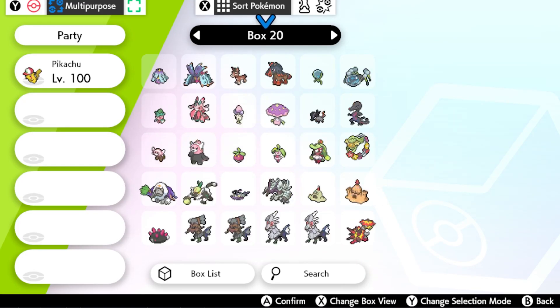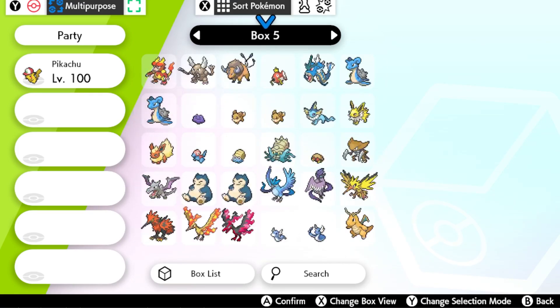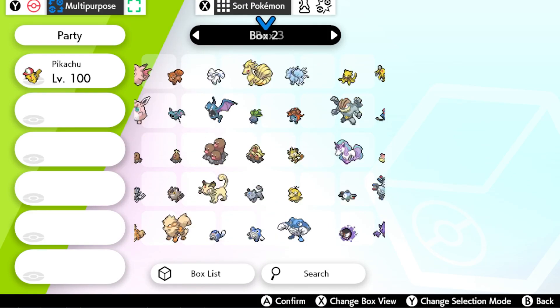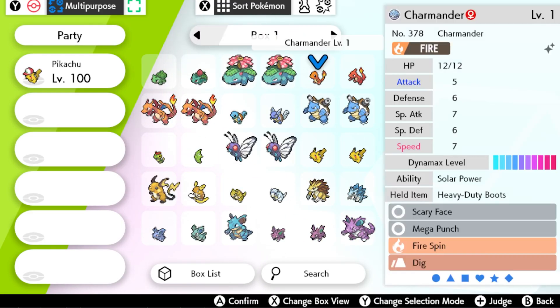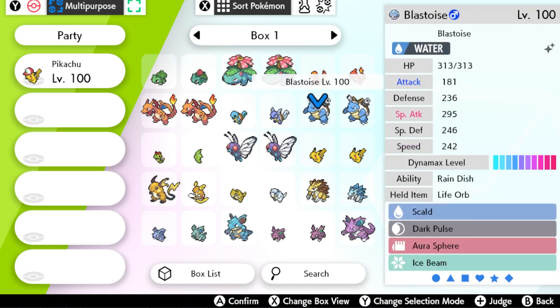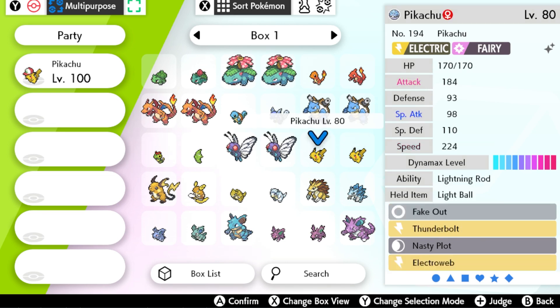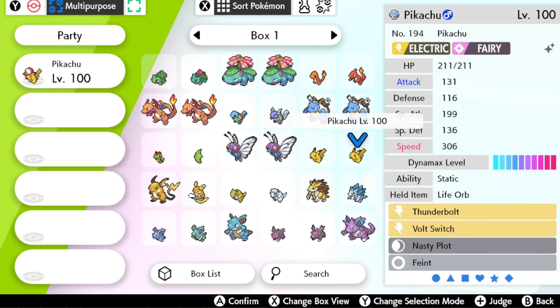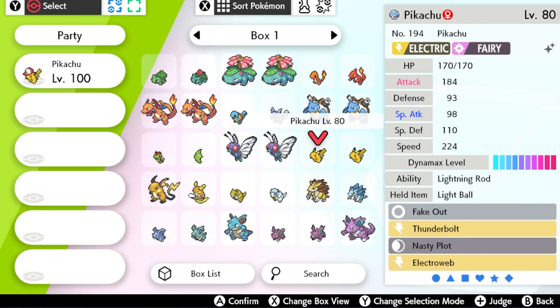Alright, now let's quickly get over to the in-game view. We're in game now — let's get over to where Pikachu is in my complete living dex. Shiny living dex, mind you. So here's Pikachu. It was the male one we changed, but you can see both of them have had the typing changed. Pikachu technically has two models — the female one and the male one — so keep that in mind. We didn't change the shiny one.